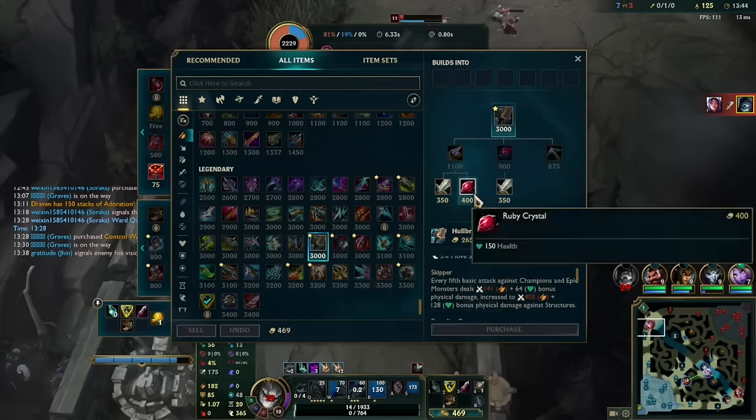Seriously, nothing changed about the runes — just go the same runes. There's a new rune thing with Time Warp Tonic in the Inspiration tree, but it's not good on Yorick so don't bother. I've been going Presence of Mind instead of Triumph — it makes it so I basically never run out of mana, which is actually pretty useful. First Strike is good with Legend: Alacrity too. I don't really go Comet anymore, but if you still want to it's not bad at all. I just think Conqueror is better for consistency.